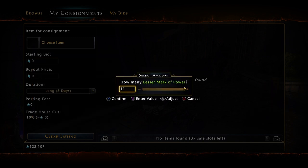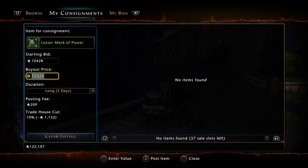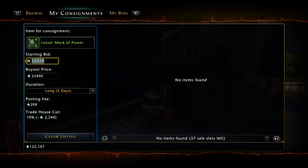Even if the lowest listing is 10,000 astral diamonds, you do not want to sell at 10,000 — believe me, the market will demand your marks. You don't have to sell them as expensive as me; you can sell them for 15k, 16k, or 17k and just get them out the way real quick.